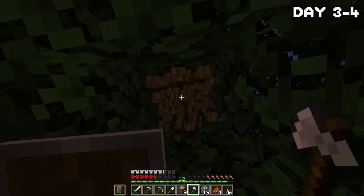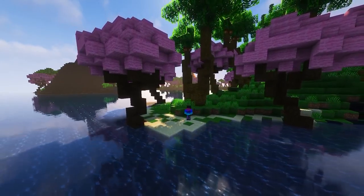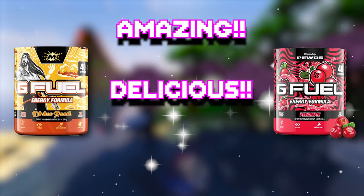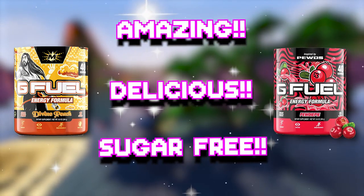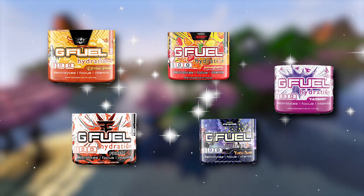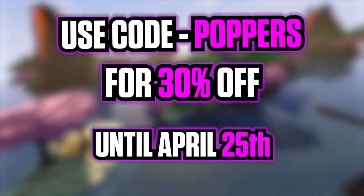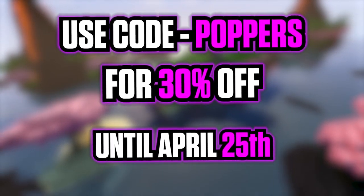Before we get on to expanding things, this got me thinking: if I was stranded on a desolate island and could only bring one thing to help rebuild civilization, it'd have to be G Fuel. G Fuel is an amazing, delicious, sugar-free way to get your energy in a healthier way compared to other sugary drinks. There's also a complete range of caffeine and sugar-free tubs. Check out the link in the top right or in the description below, and use code POPPERS at checkout to get 30% off — that's code POPPERS until the 25th.